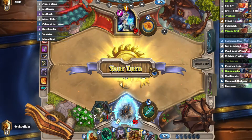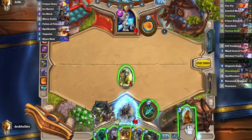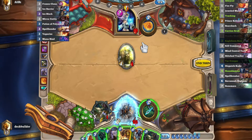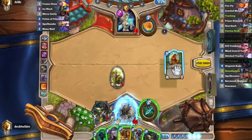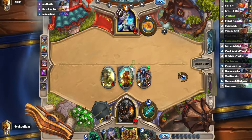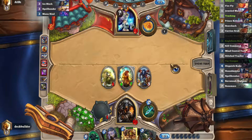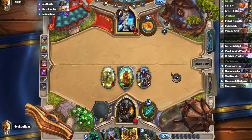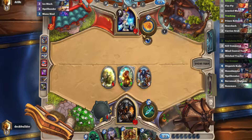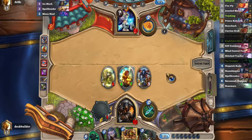Basically the same thing as Blizzard, except I get to attack. It's either Ice Barrier or Ice Block — let's just check. Could be Vaporized, but probably not. Okay, so it's Barrier. So we'll go ahead and do this. Basically our goal is to apply enough pressure to kill him before he can combo off. Right now he's only seen 11 cards, so his potential to combo is pretty low. He hasn't cast a single spell that wasn't from his deck, so so far we're doing okay.